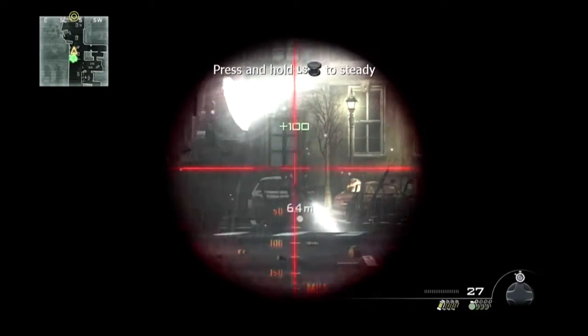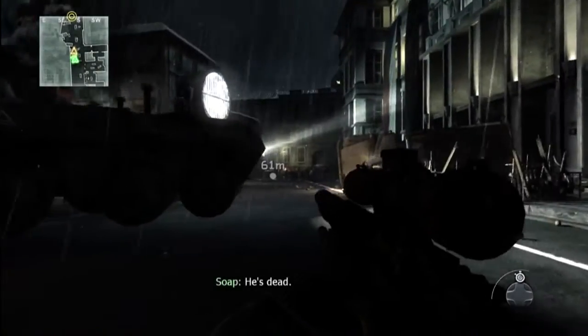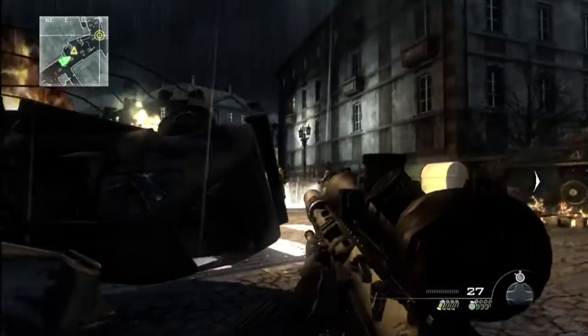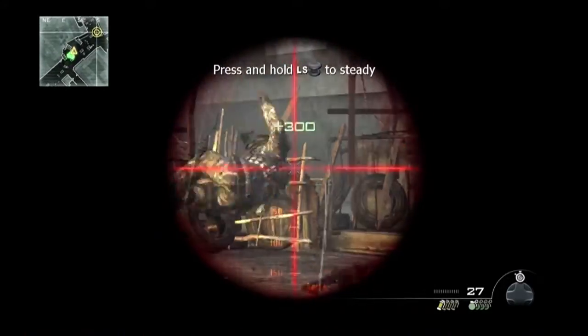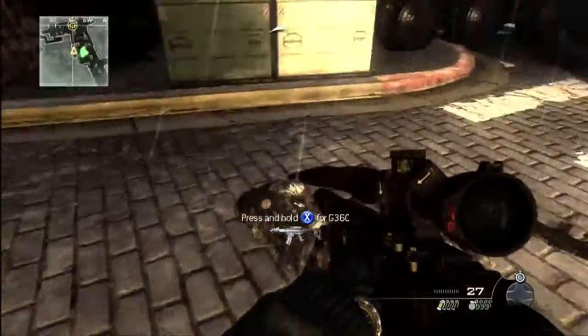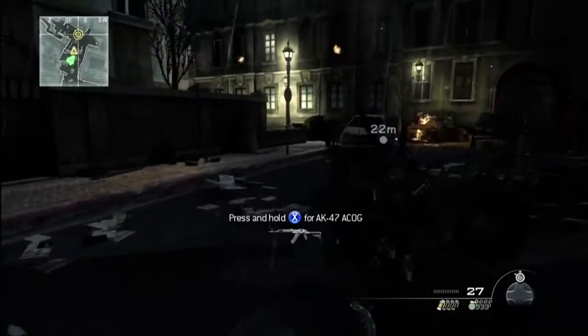I've got a guy coming out here, and then a guy down toward the end of the street. Again, moving very quickly to our next trigger point. Two guys and a dog — you'll shoot the guys, and you mainly sedate the dog. Moving down toward the end of the street.